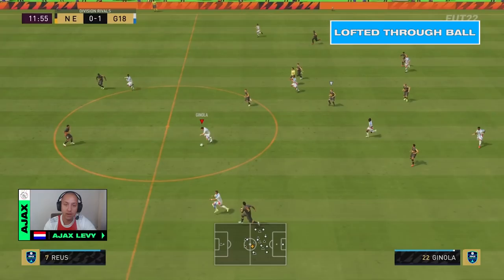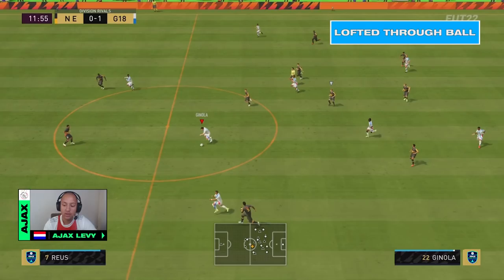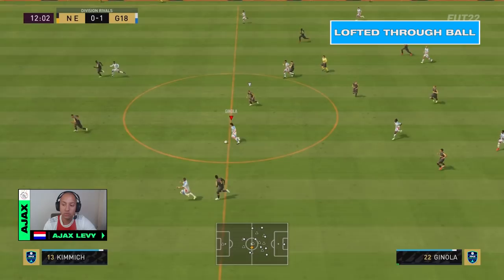Here we have another example of the Lofted True Ball. As you can see, I'm passing it again to my left striker and my right striker is already going into space. But now we will highlight the importance of the timing. At this moment it would be too quick to pass the ball because it would be easy for the defender to intercept. What I'm looking at is when he is about to surpass the defender just in time so he won't be offside and you still have time to load up power for the pass. Perfect timing is right on the defender and you have an easy chance to score.